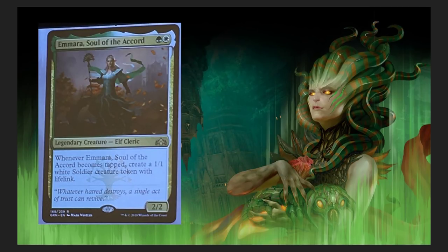Probably my favorite card of these leaks — Amara, Soul of the Accord. Whenever Amara, Soul of the Accord becomes tapped, create a 1/1 White Soldier creature token with lifelink. Keep in mind, not only does attacking cause this creature to tap, but Convoke is going to cause this creature to tap, creating a 1/1 White Soldier with lifelink. That's ridiculous. In Commander, think about all the ways you can tap and untap a creature — there are ways to make this go infinite.